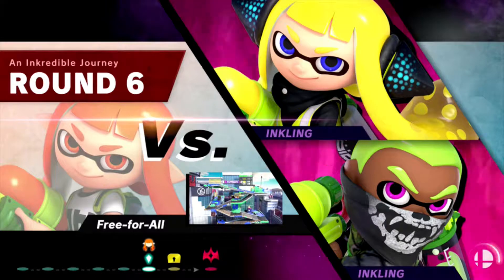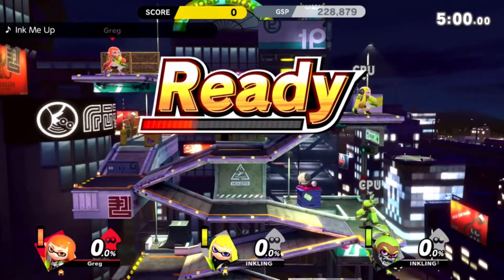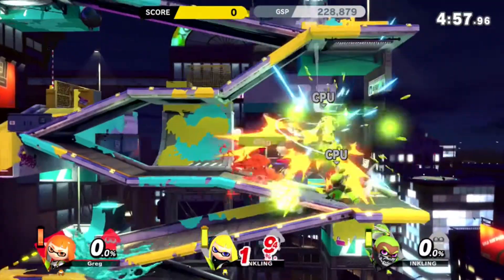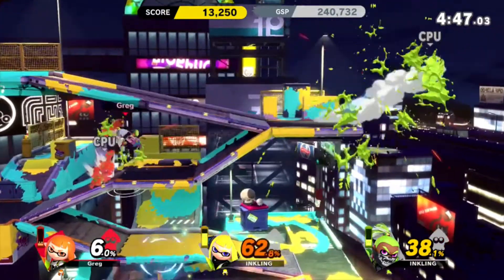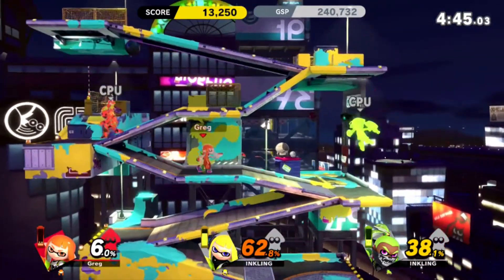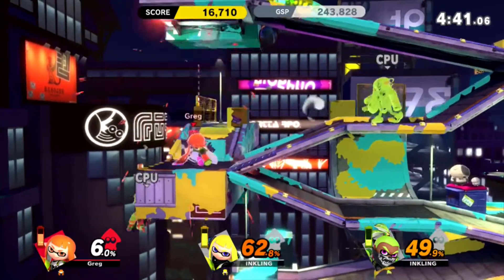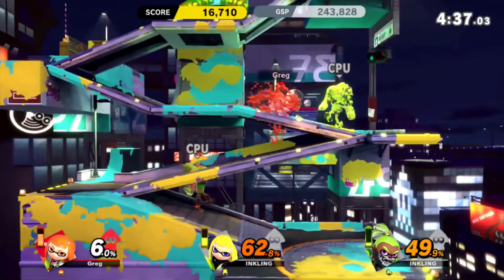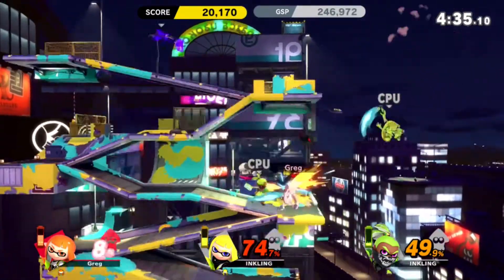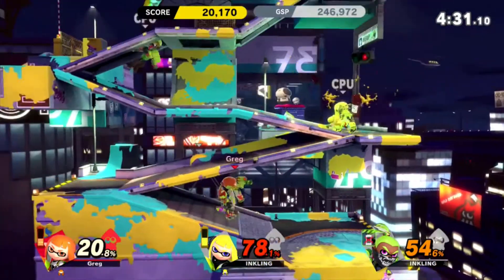Here we go — we've got two enemy Inklings, but they are attacking each other which makes it a bit easier. The free-for-alls are definitely a lot easier than having everyone against you. Interestingly there is a mode that is exactly that — 100 people against you. I should play that, it's a lot of fun. I've mainly been sticking to either playing with friends, this Classic mode, or the Spirit mode and the story mode that goes along with it.